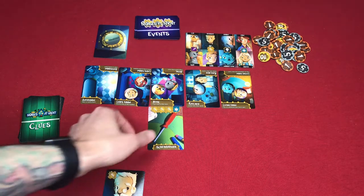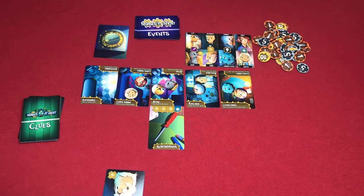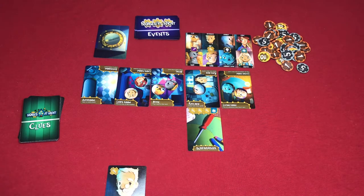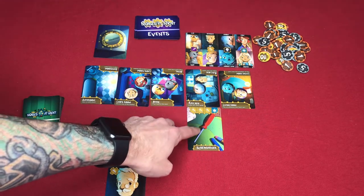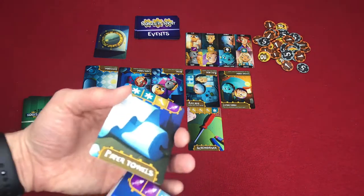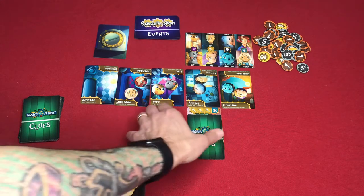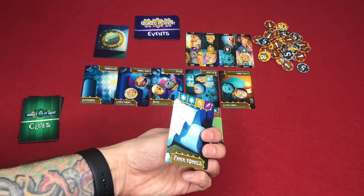You also get a point for every card played in the room that you are in. For example, if grandpa is in the kitchen and a card were played there, at the end of the game grandpa would get three points for the wrenches plus one point because there is a card played in the kitchen. If a card were played face down in the kitchen, grandpa would get two points for cards played but would not score any icons for that face-down card.